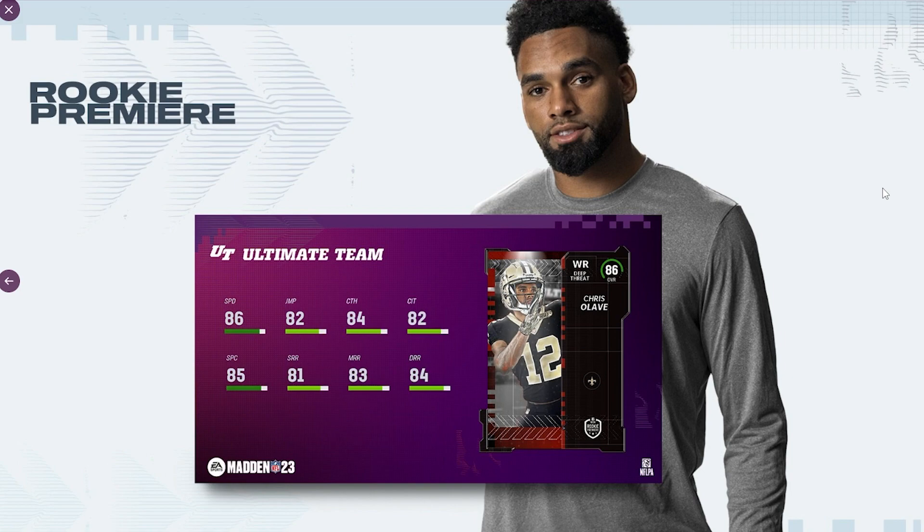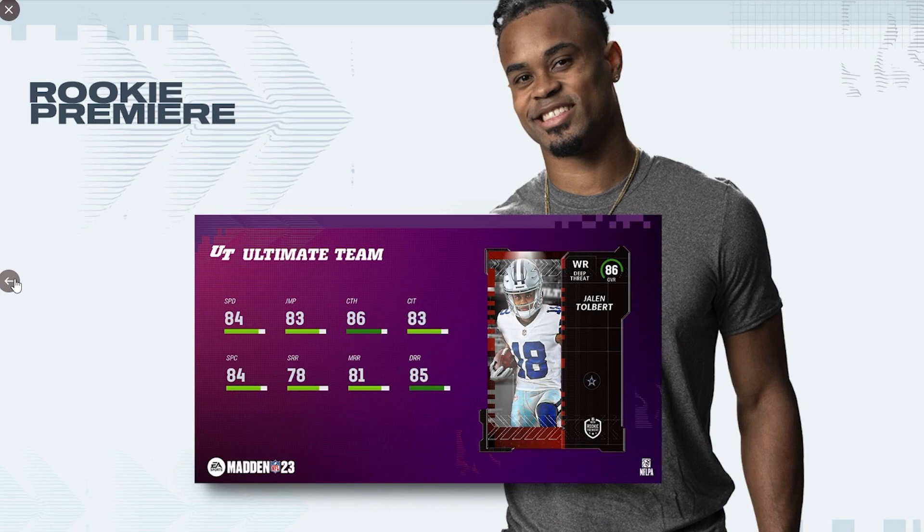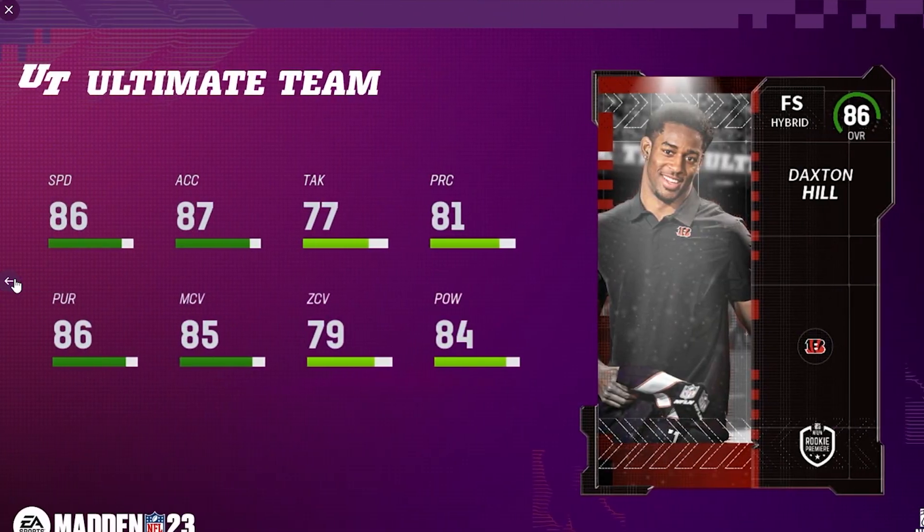My number one pick is Chris Olave. Going back to speed — 86 speed as a receiver is going to be good, and he's also a deep threat, so I think he'll be a really good option. These are just my opinions on the best and most exciting players that will probably last the longest on your team. If you do go with an offensive lineman, those guys will likely last the longest — probably all the way until December — so going with any lineman is also a great choice.